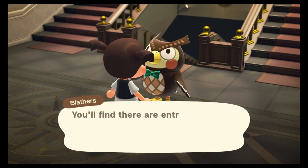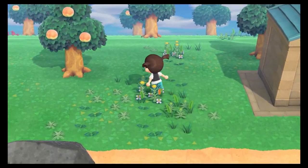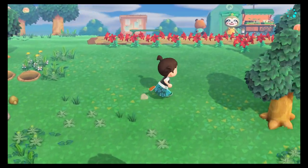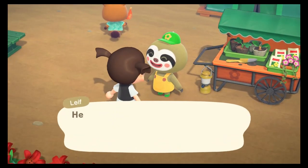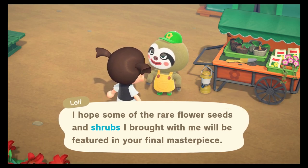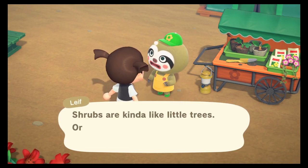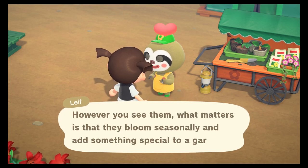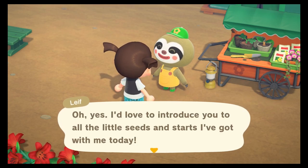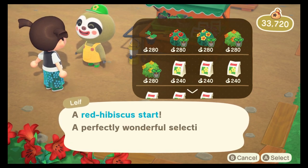Okay, here's our new museum — looking good from the outside, although I do miss the tent. I'm still undecided whether I'm going to collect all the fossils on this island. I know it's part of the game but I've done all that before. Maybe we will. Let's buy some shrubs from Leaf. Is a shrub the same thing as a bush? I don't know. Hibiscus is in season — let's buy some red ones to match the red at the front.